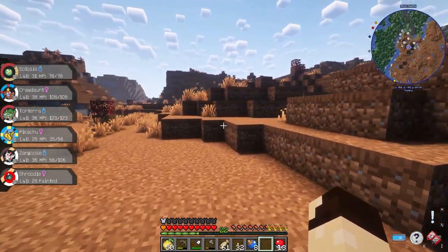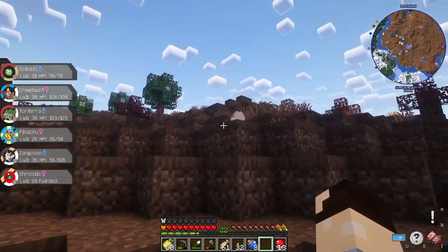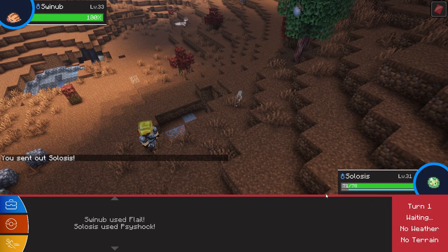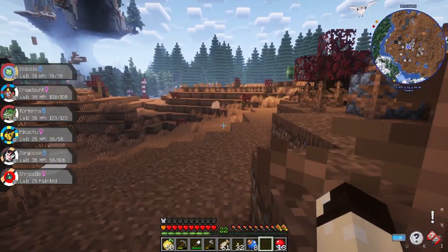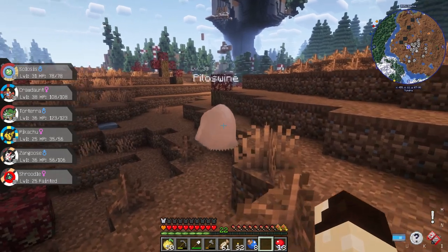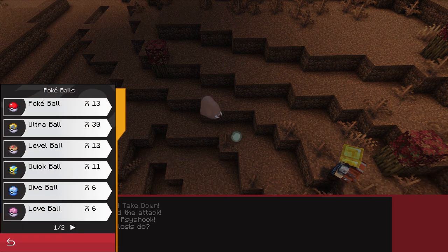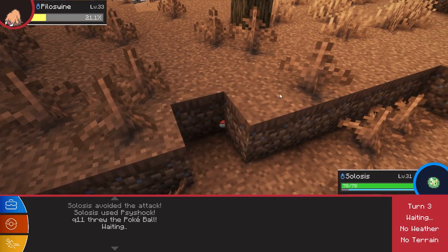Swinub! I really like Swinub — do I have one? I don't. Can it survive a Psyshock? No, I am sorry Swinub but you just died. There's a Piloswine though — I do want the entire line, so I guess I can catch Piloswine. Can you take a Psyshock? You can take several Psyshocks! Do I have Great Balls? No, that's unfortunate.